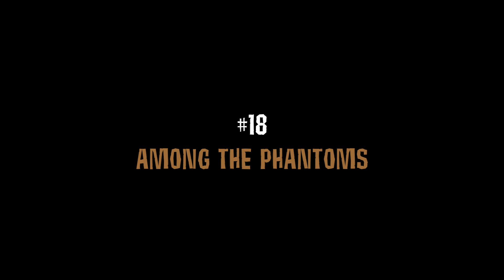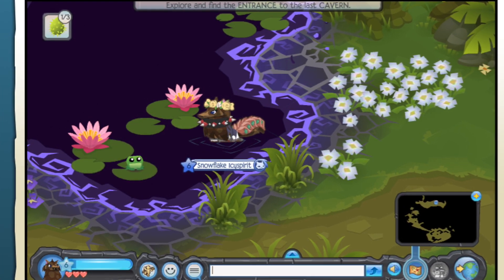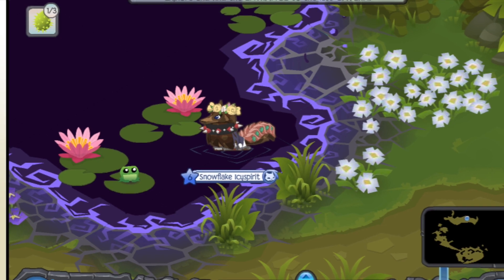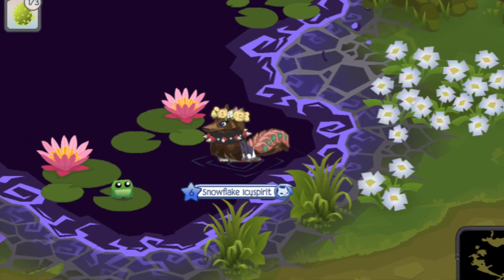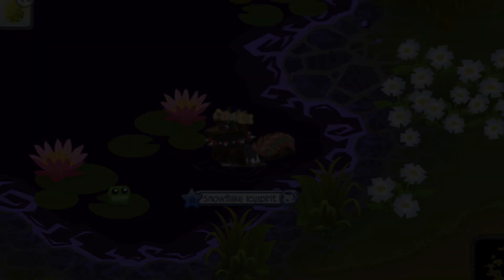Number eighteen is this person who assimilated and became a phantom, somehow starting to walk in the phantom goop. Animal Jam actually programmed the phantom goop to act as a liquid, so when you stand in it you sink down — which is really cool, because there's no need for them to have ever programmed this since you can't technically go in the phantom goop. But they did it anyway, so shout out to the Animal Jam team!